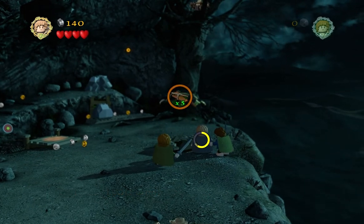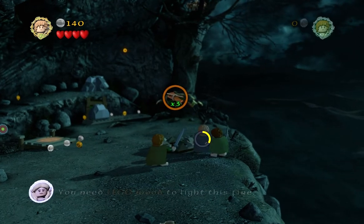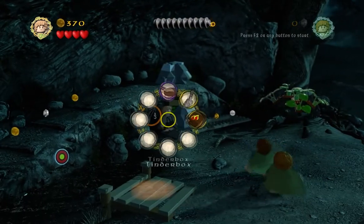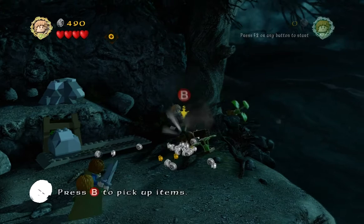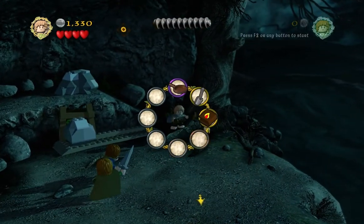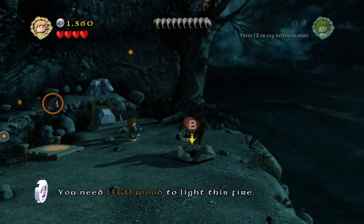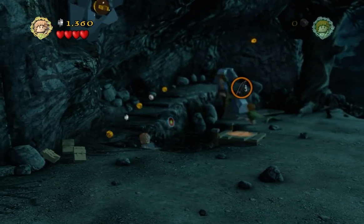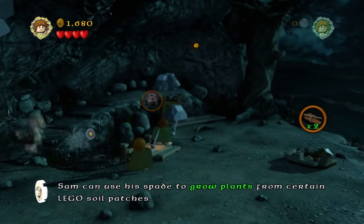I cannot push that, but I can break this — and that actually turned out to be useful. I was doing it just for the studs. Put it there — that's wood and kindling. I just got to grab it and put it there. I'm going to switch to Merry or Pippin? No, you can't. I got this — it's not like this is a crane. Still trying to remember the buttons.